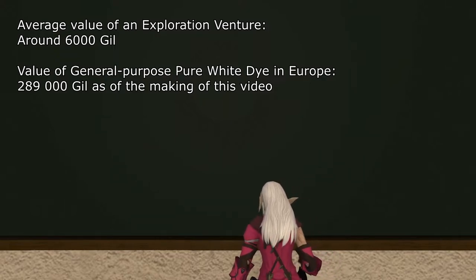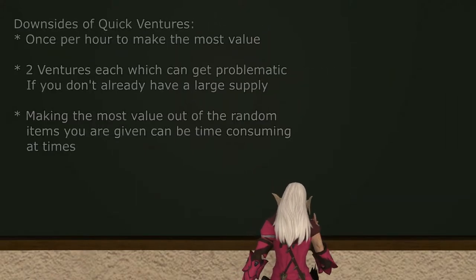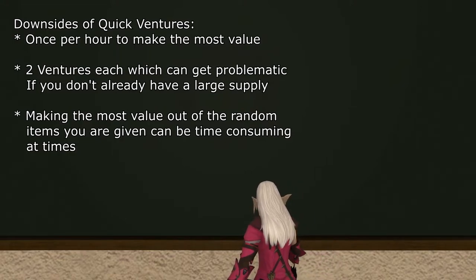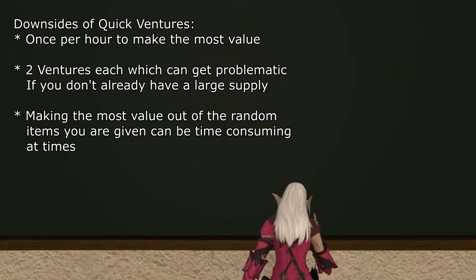The only downsides of quick ventures are that they can be quite intense to keep running — you need to restart the retainer once per hour — and also relatively expensive at two venture currency per hour. But aside from that, they're always the best pick.